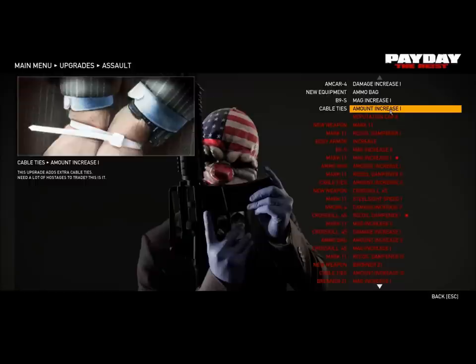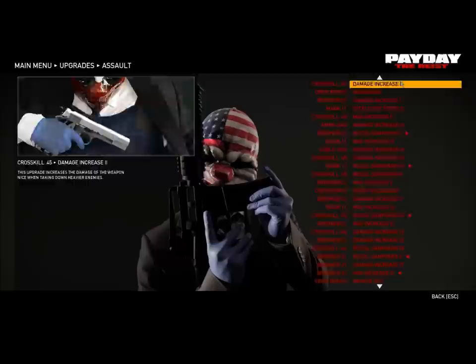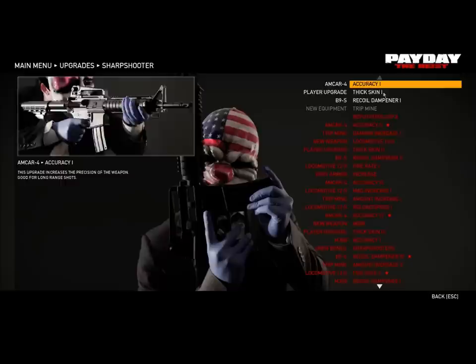For the mag increase, it's pretty obvious what that is — just get a bigger mag. And then you just get more zip ties, so that's what you use on hostages obviously. Here's all the other kind of stuff that you get with this class: extra damage, and just pretty much everything that the top was, just you get more of it. And that's for the Assault class.